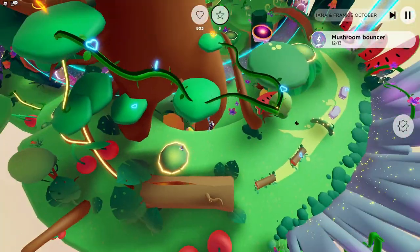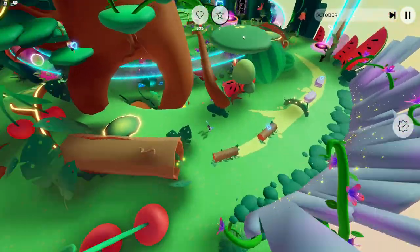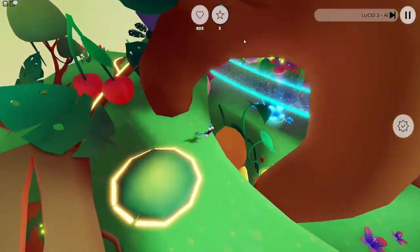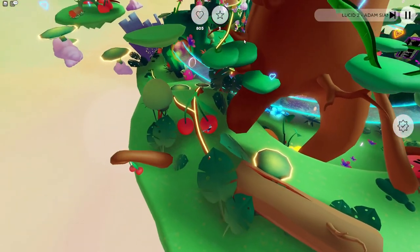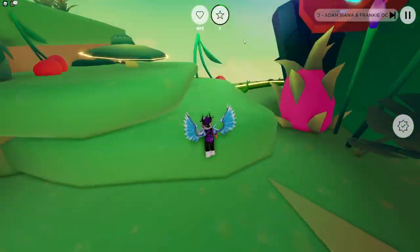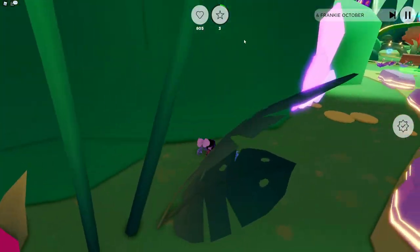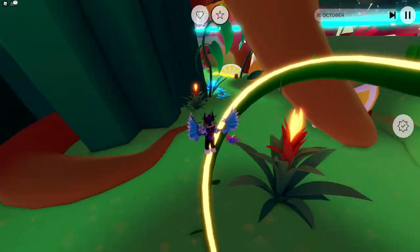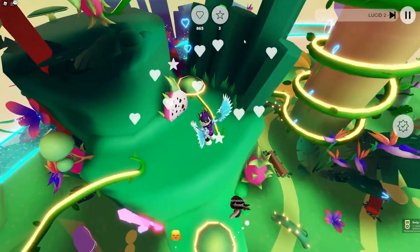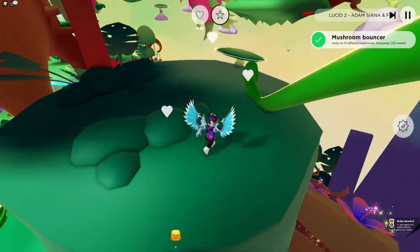So essentially what you need to do is go around the map and find 13 of these. Here's another one — they're quite easy to spot. I've already jumped on a new one over there. There's also one up here that I've already jumped on. There were a lot up on this tree too, so if you want a lot feel free to go up there. There's this one here to start with, and also one down here.